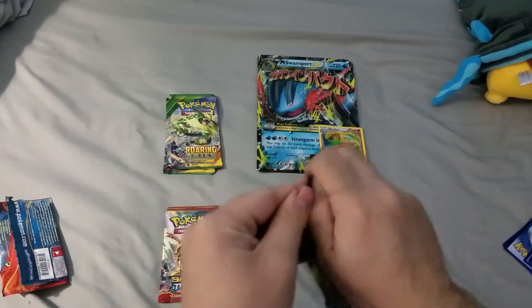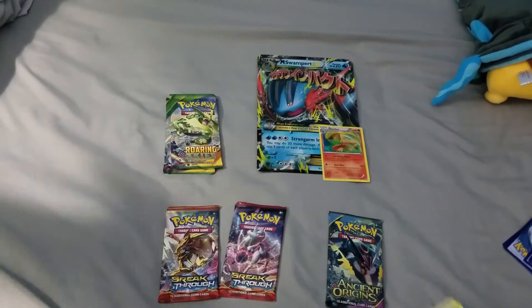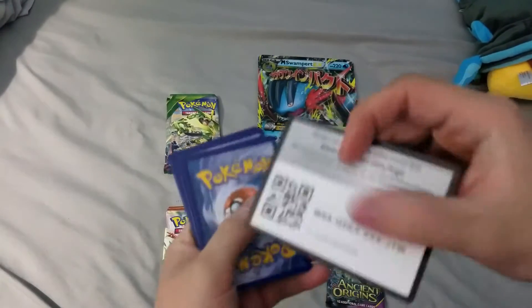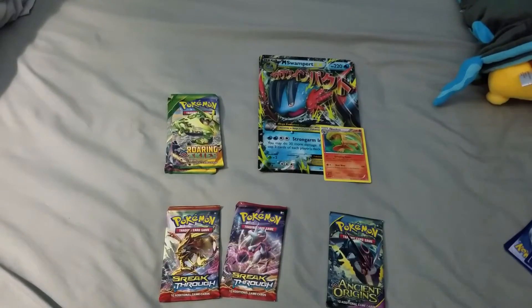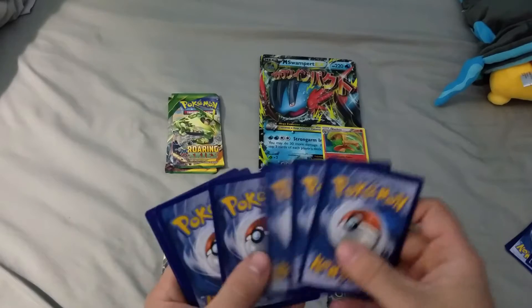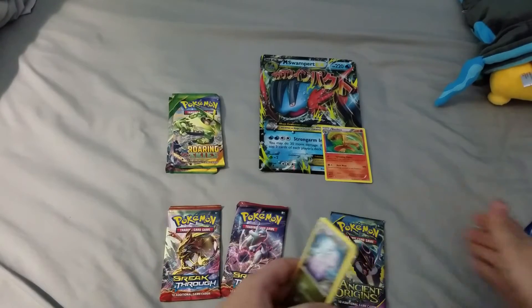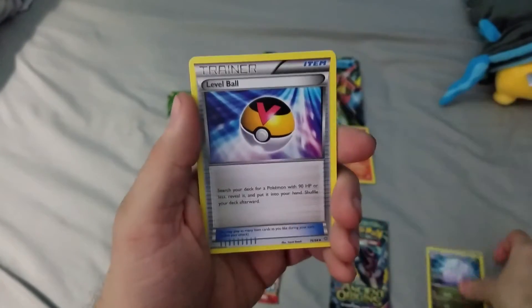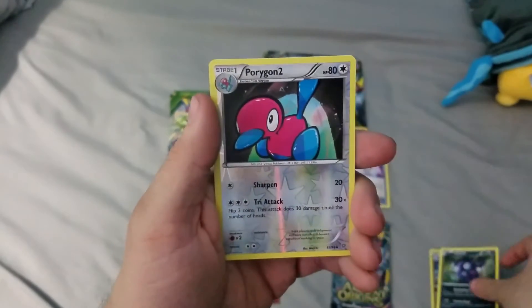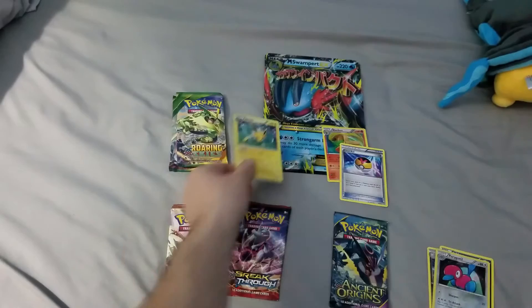All right, we're gonna pick up Ancient Origins next. There's a code card for you all — mind the dirty hand, I just got back from work. We got a Sligoo, a Level Ball — good card — a Sableye, a Porygon 2 Reverse, and a Jolteon Rare. I really like that.